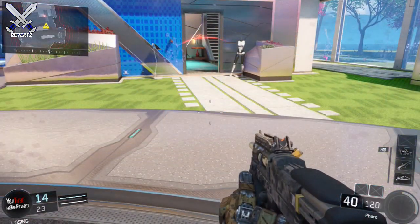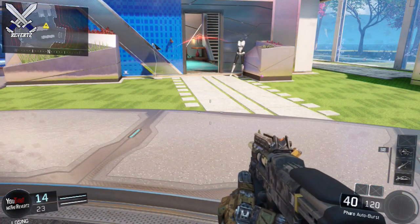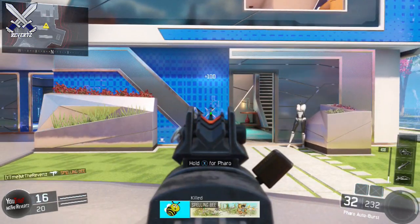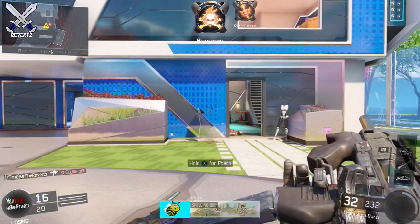The last weapon we're going to look at is the Pharaoh SMG. It's a 2-burst kill with the FMJ, and without it's also going to be a 2-burst kill, as you probably guessed. On screen now is a list of all the weapons that the FMJ does nothing to, and it's really not even worth running on these guns.